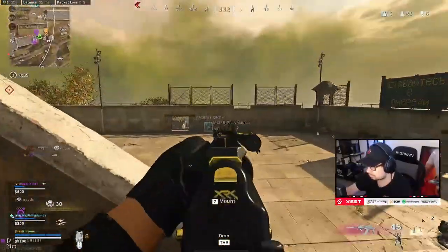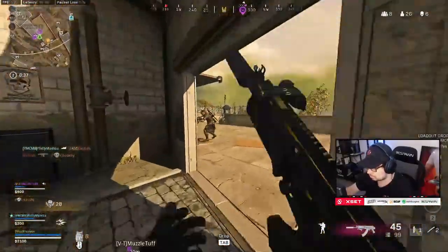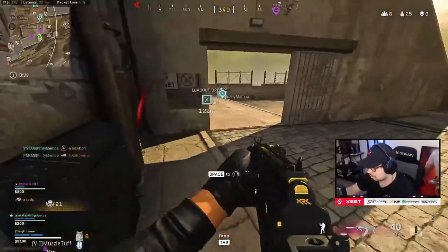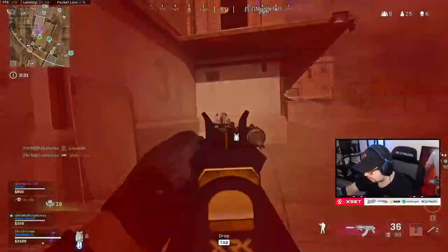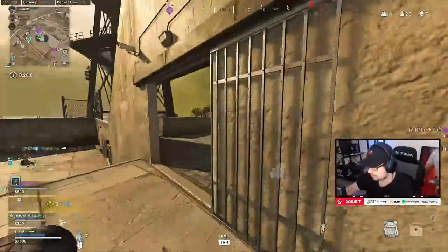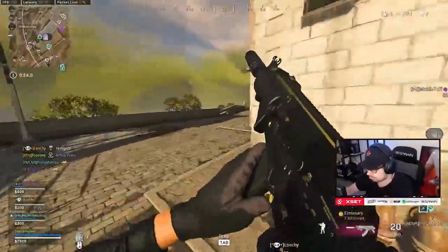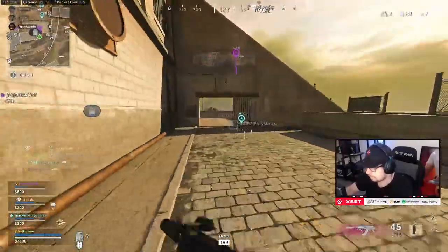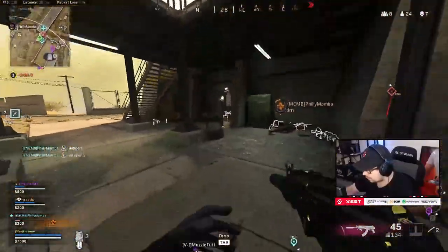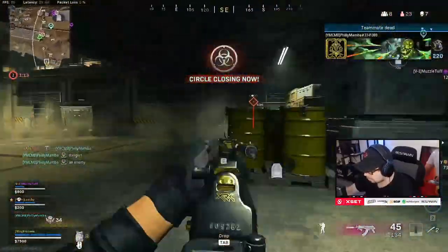Yo, there's a riot shielder and two others. There's a lot down here on me in decon — I'm on my way. He's got no armor, all the way down low on the right. There's a guy down there.